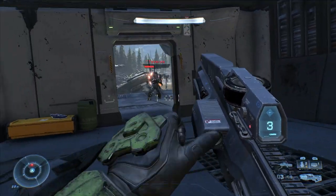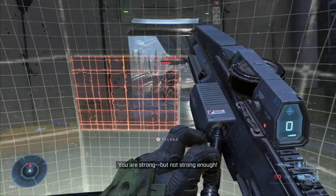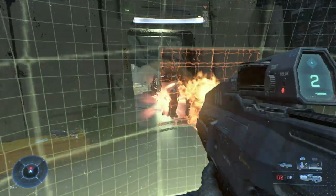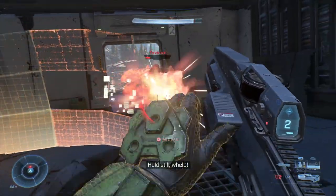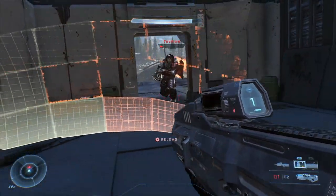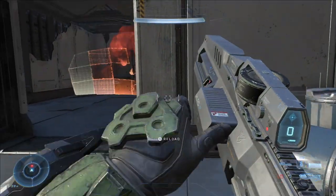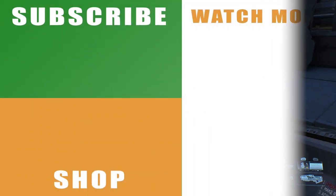Anytime you see a part of the wall breaking apart, move over to the side and give yourself a bit of breathing room. Then throw out a few grenades if you've got them to take out the rest of its health. By this stage, if you've got the mechanism down pat, you should be able to finish him off. And that is how to beat Tavares and Hyperius in Halo Infinite.